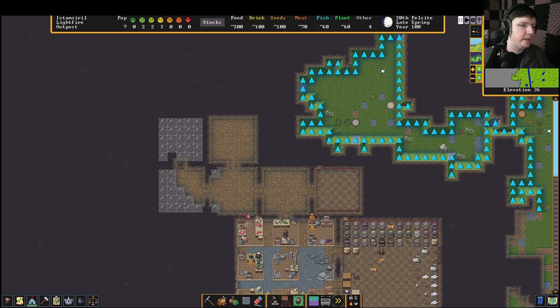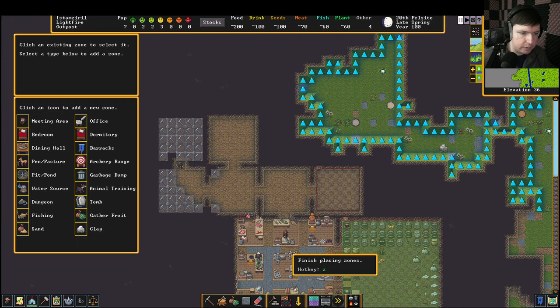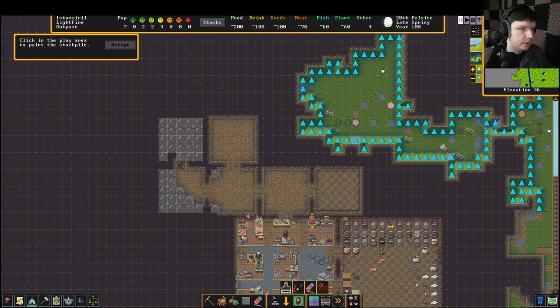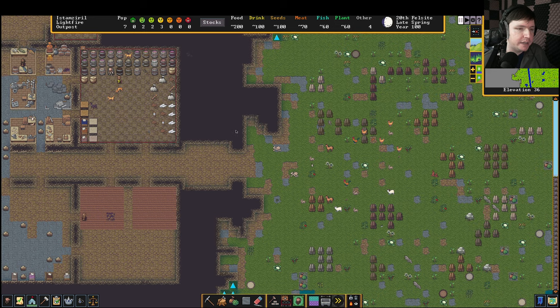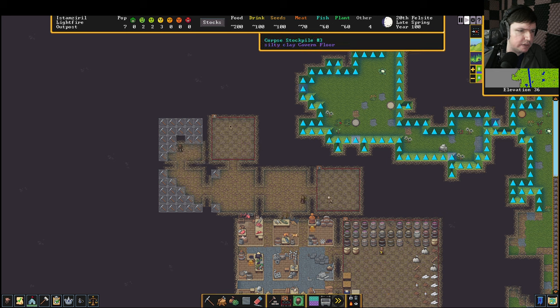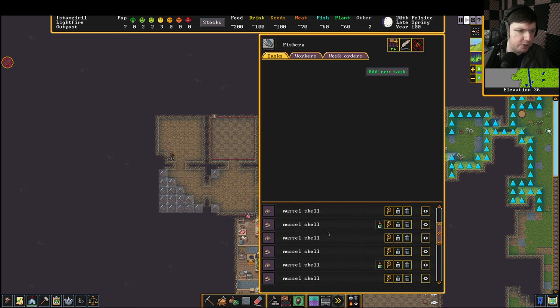I wish we could copy stockpile settings — I feel like that was a thing in the last game. That icon is a burrow, not a zone — we'll get to burrows later. I'm going to make another stockpile. This one I'm just going to make a corpse pile and leave it as non-customized, just for corpses. I think this won't take the rat corpse because that's a remain. You can see they're already taking mussel shells from the fishery and putting them in here — we can make things out of bone and shells in the future.